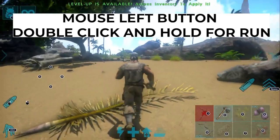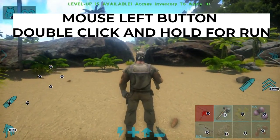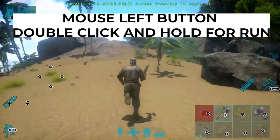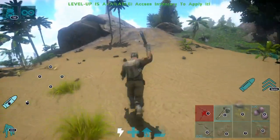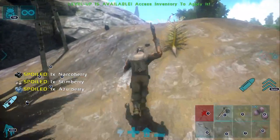If you press the left key or double-click left — double left key — then it will run and you can move, and you can even fire with the right key. It will take some time to get used to. It's just reversed.